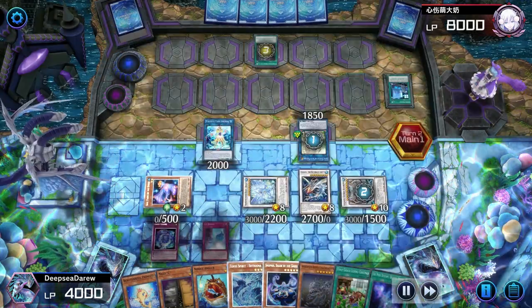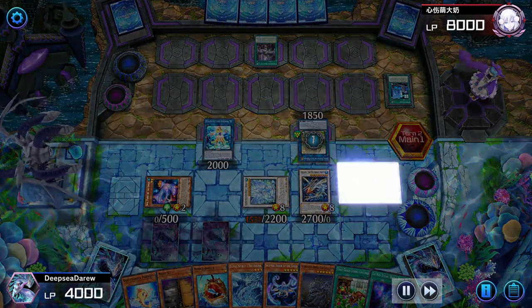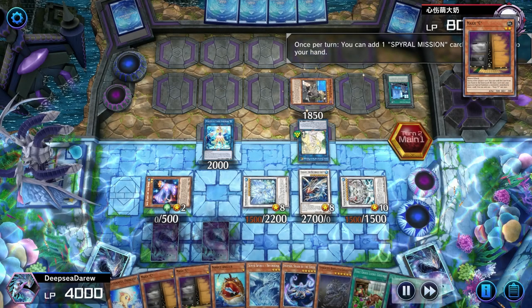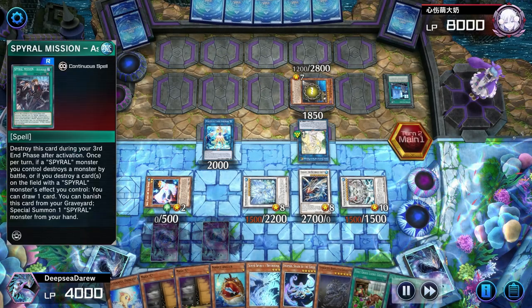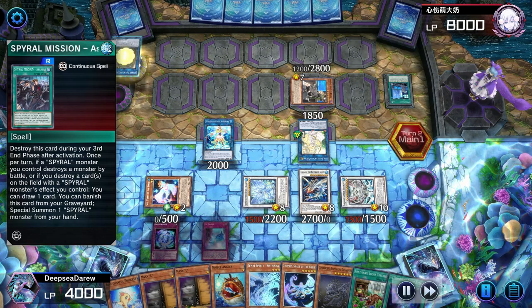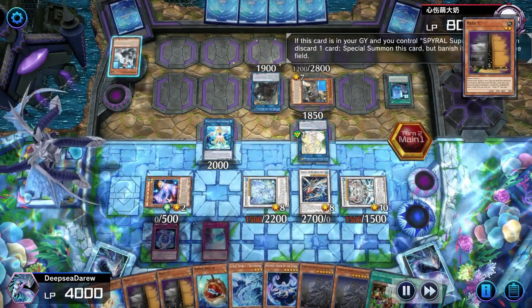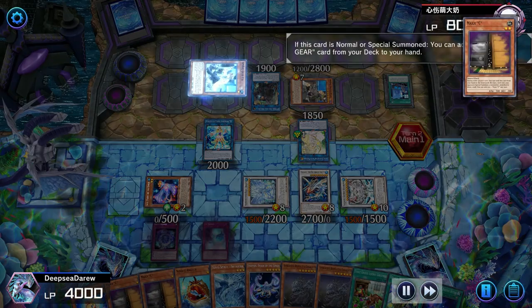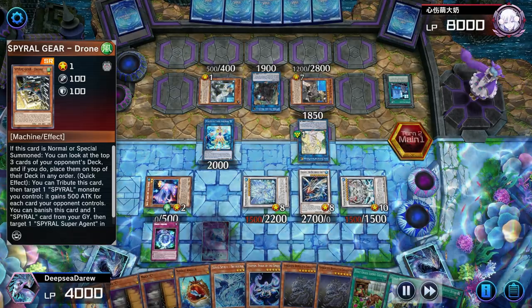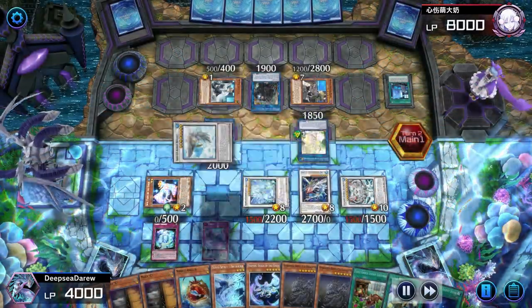We respond to this link monster with Jamir, but they activate Droplet, taking out Jamir and Dragite. That's another reason to consider activating Jamir before your opponent's main phase one. We still have two disruptions: Shift, which can be used to summon Deep Beyond, and Goatee Cosmos. But if we summon Deep Beyond we'll wipe the board and won't be able to take full advantage of Goatee Cosmos. Because we have more than eight fish banished, we activate Goatee Cosmos to synchro summon a fish synchro — going into White Ore Whale to destroy their link monsters.